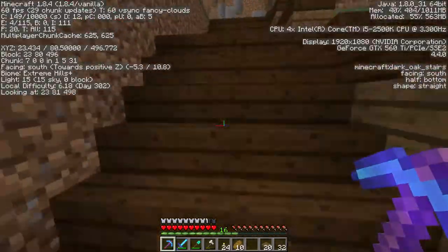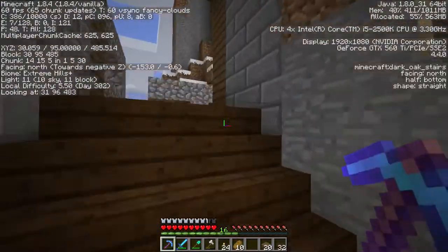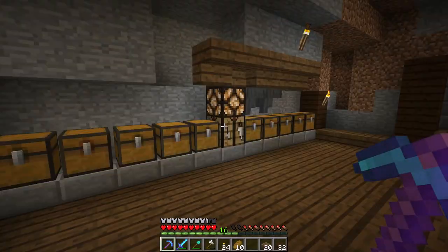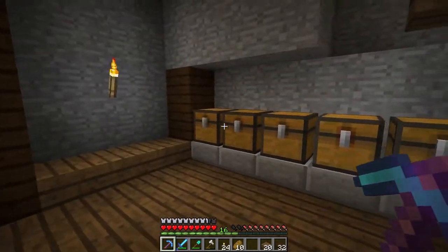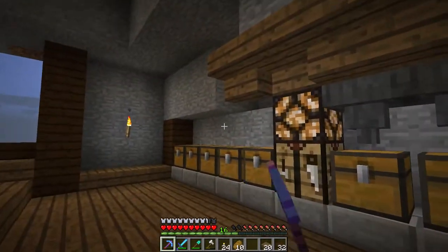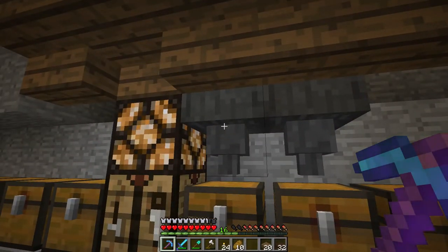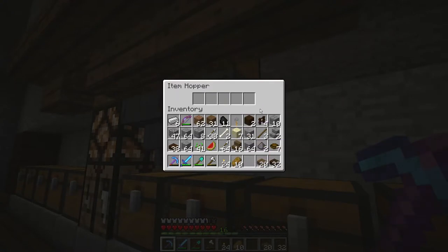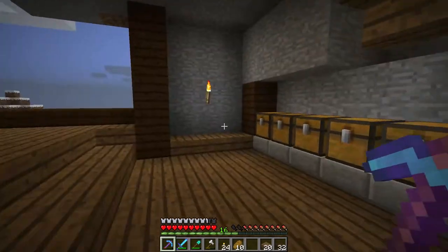I'm recording at 1080p at 30 frames per second, so that's not too bad. You know, it's actually pretty expensive to make all these chests — each one costs 8 planks, and I have about 15 of them. Not to mention I'm putting a total of 10 hoppers across here, each costing 5 iron and requiring a chest. It's a strange recipe — a hopper only holds 5 items while a chest holds 27.